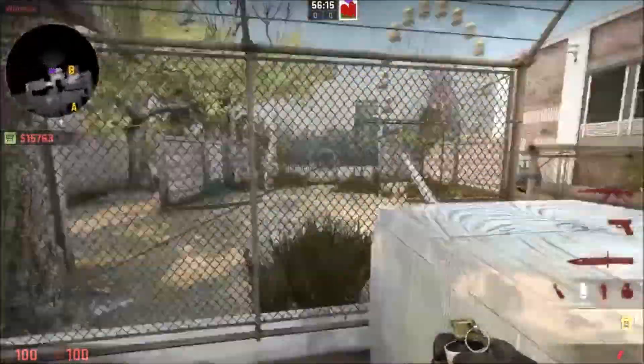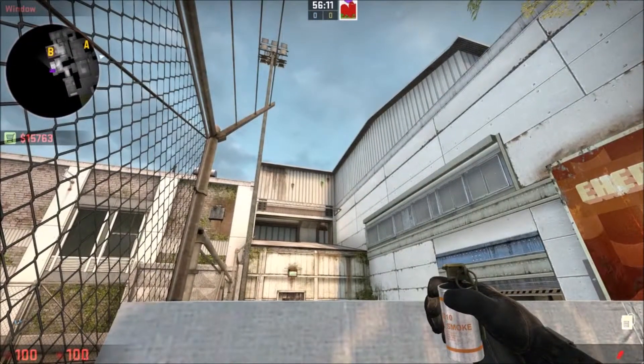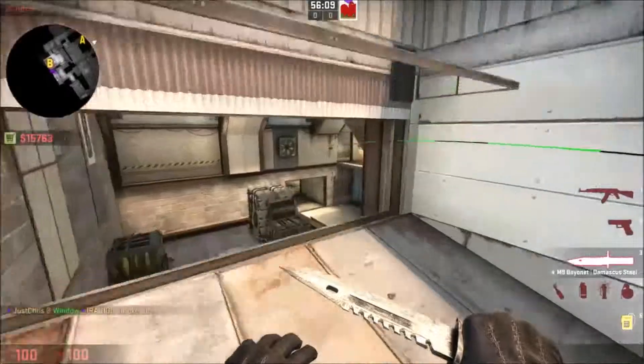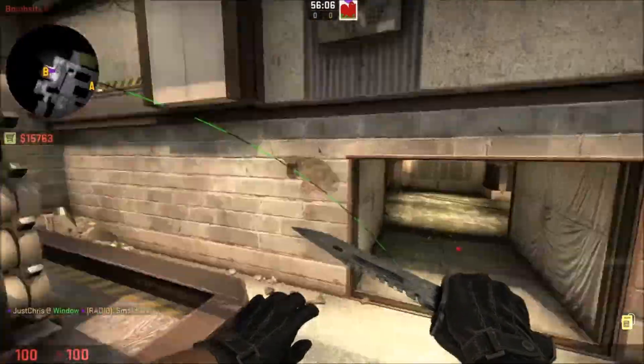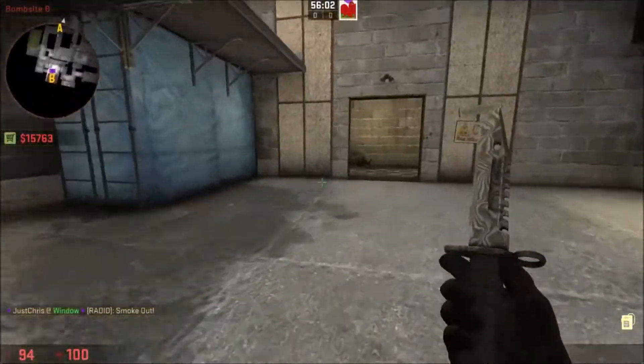We'll do the smokes first. You come in here, make sure the glass is broken, and you just aim at this thing here — this covers off CT spawn. It bounces off there, so you've got to make sure you get it right so that it bounces correctly and then it covers off CT spawn.